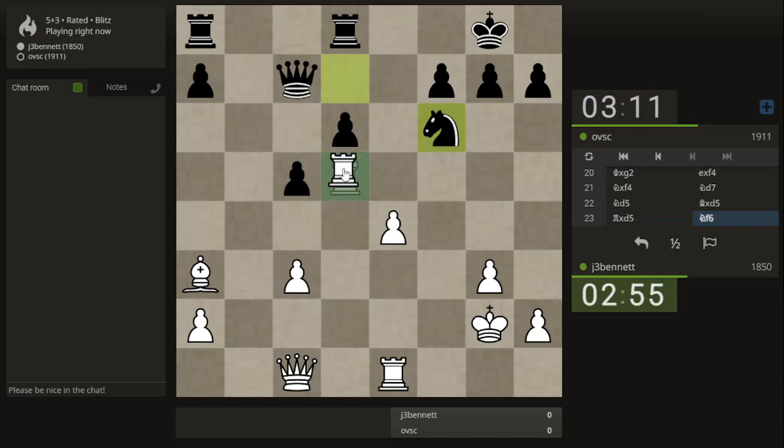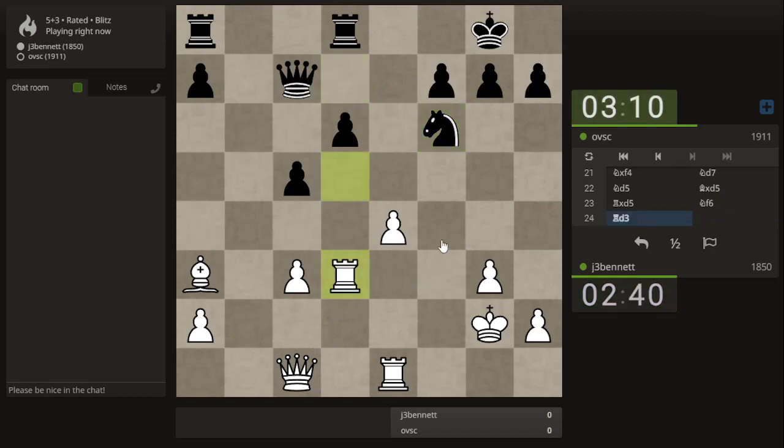I guess I have to step back. My a-pawn is not under fire, so let's go here and bring my queen out like I wanted and double the rooks. Keep this defended.